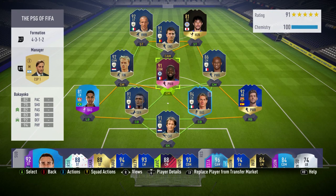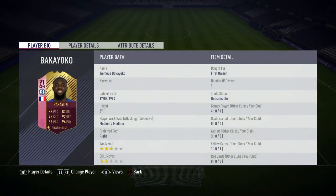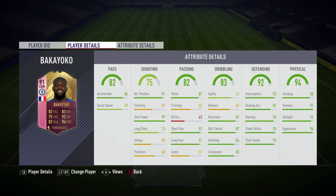Welcome to another player review. Today I am reviewing the 91-rated Footies Winner Bakayoko. I did complete his SBC — it cost me 60,000 coins, which is a very reasonable price for an awesome-looking 91-rated card. In the four games I played him, he scored 0 goals and got 3 assists. He has 3-star weak foot and 2-star skill moves.